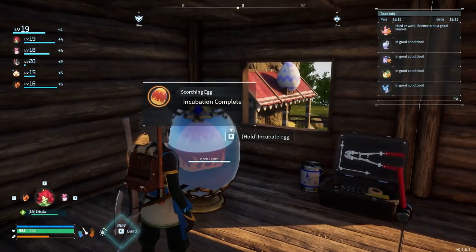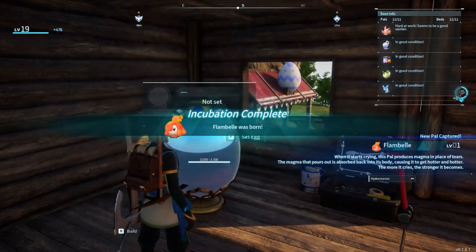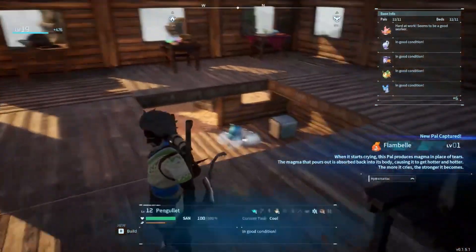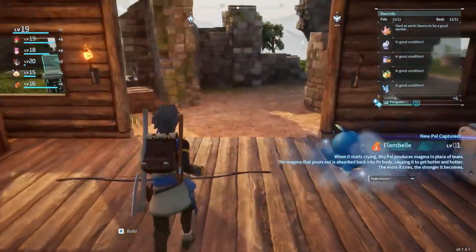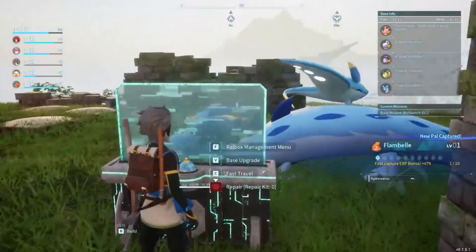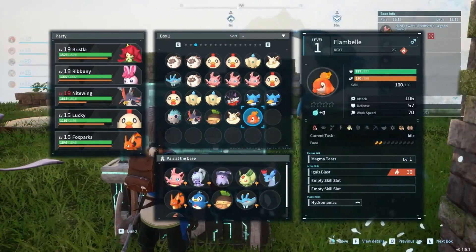We put this egg in here, so let's get that. We got a Flambelle! I had a Flambelle in my other game. They're kind of cute. It's a male Flambelle.